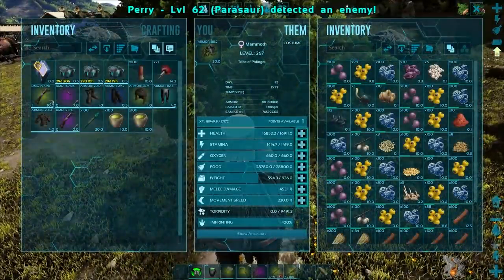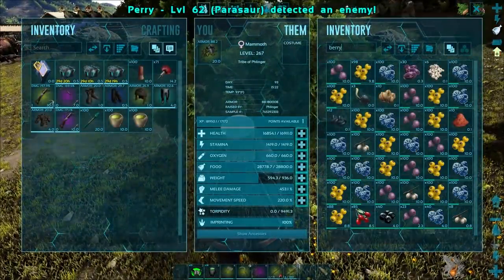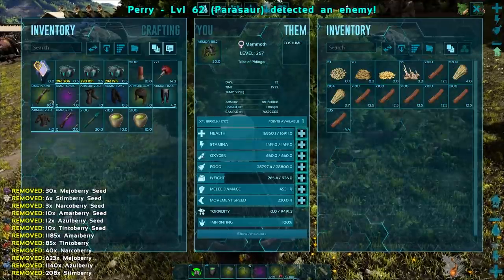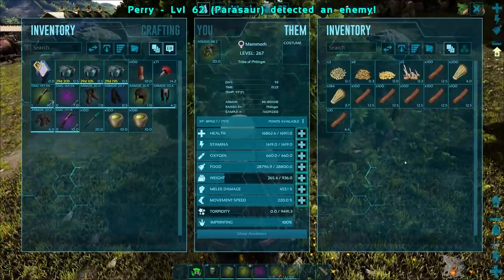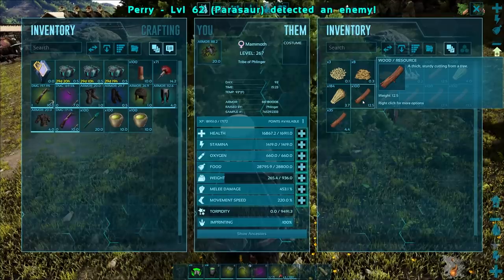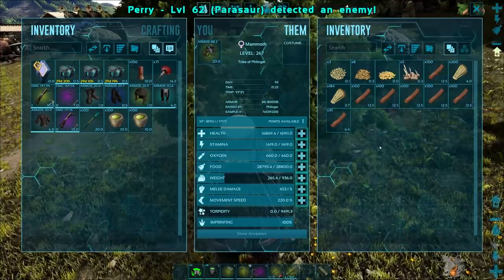Let's throw out all the berries - I've got tons of berries on this guy, because they're taking up weight. They don't have weight reduction on berries, that's unfortunate. So we'll get things that aren't berries. Look at this - one stack of wood is only 12.5 weight. They can carry so much wood.